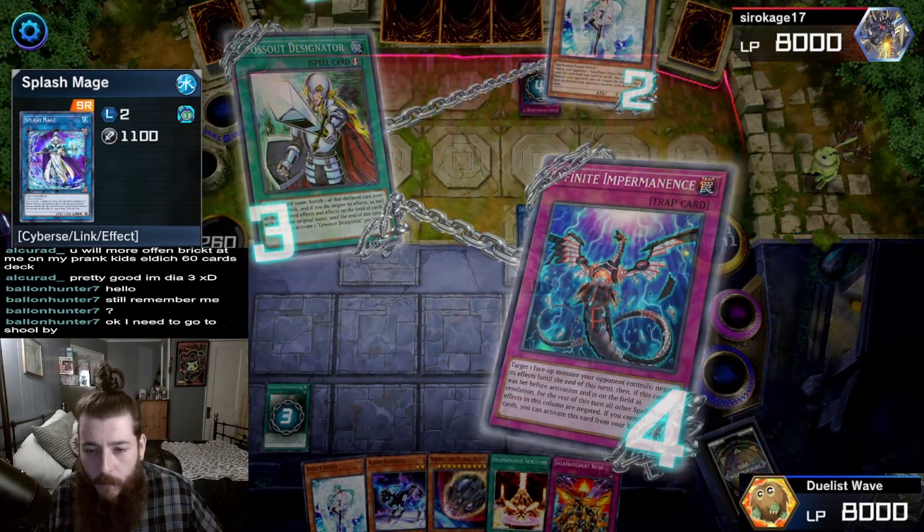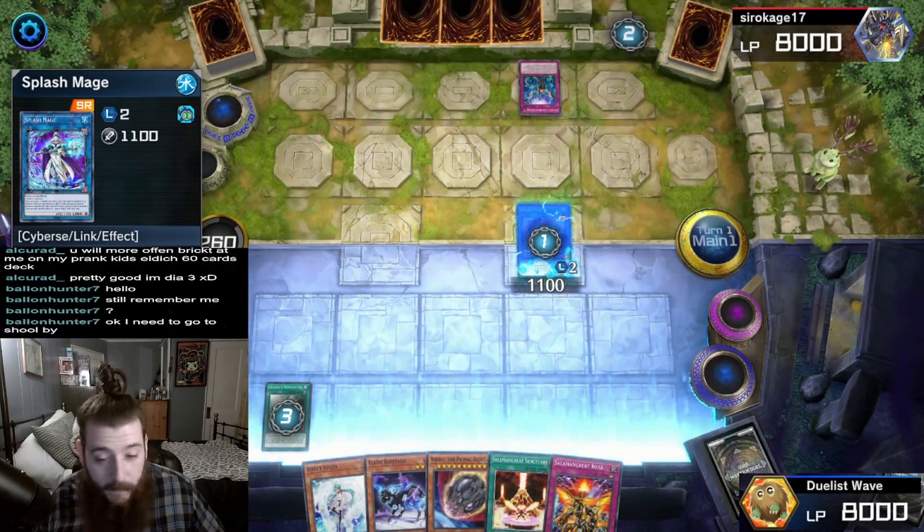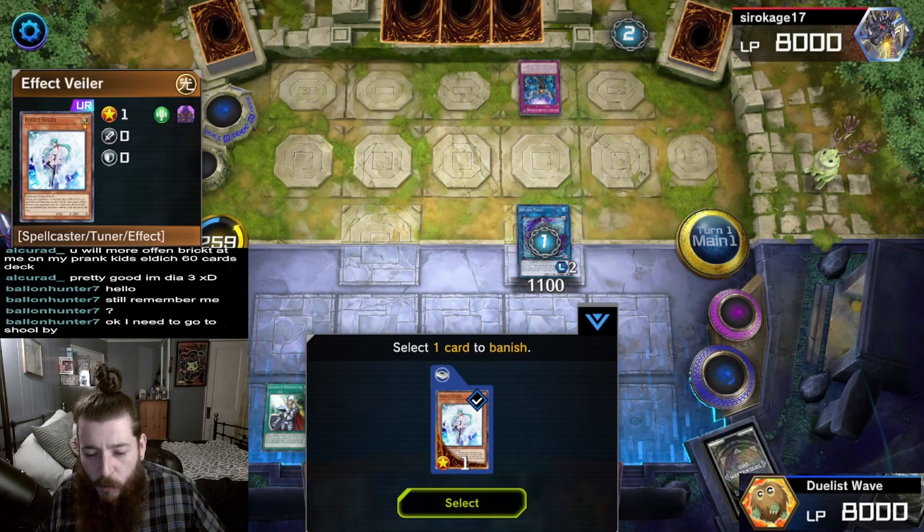Infinite Impermanence is going to target Splash Mage and negate it. That's fine - all we are doing is forcing the opponent to use more resources.